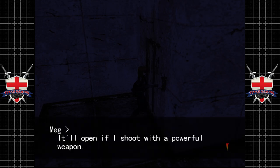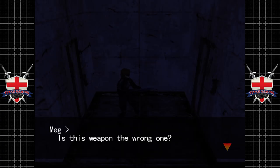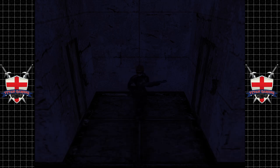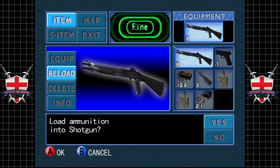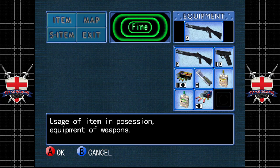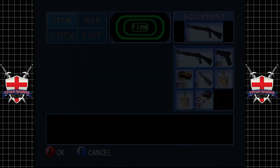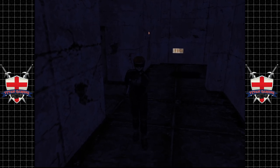Come on Meg. I wonder if it'll open if I shoot it with a powerful weapon. Toilets. Is this the wrong weapon? If a shotgun at point blank isn't strong enough to blast open a lock, you're probably going to struggle to find something more powerful. I bet it's going to be a magnum because game logic. This game doesn't deserve us getting that deep into it.